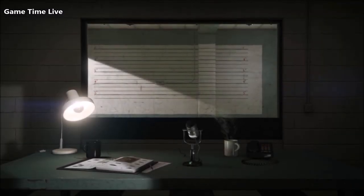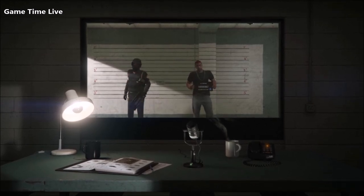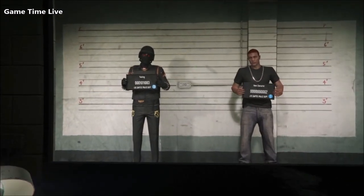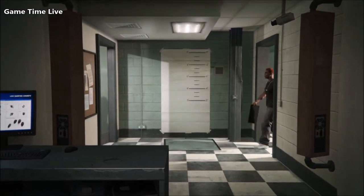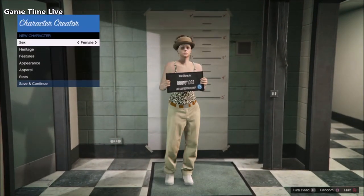On this screen we're going to be creating a brand new second female character. If you already have a second character, make sure that you delete it first and then create a new one, or else this glitch will not work for you. Once you've created your female character, just give it any type of appearance and name — we will delete it afterwards, so don't worry about that. Simply hit save and continue.